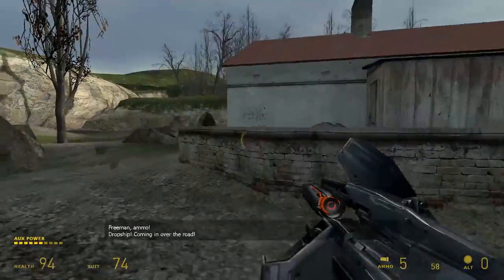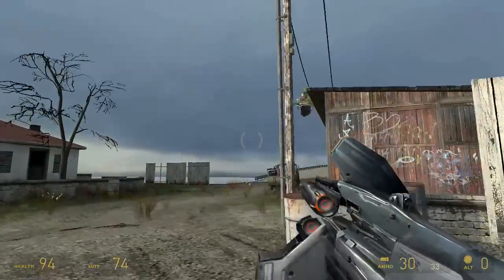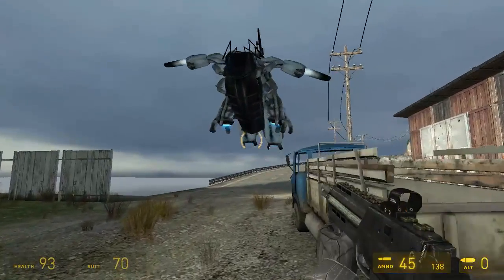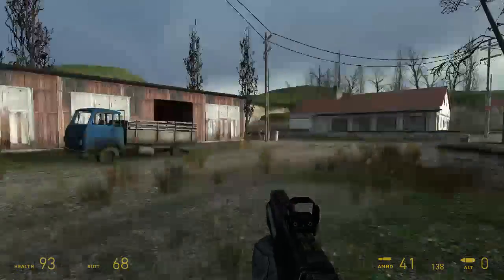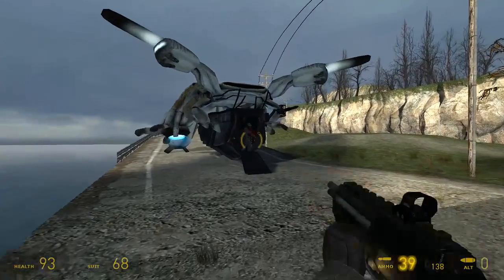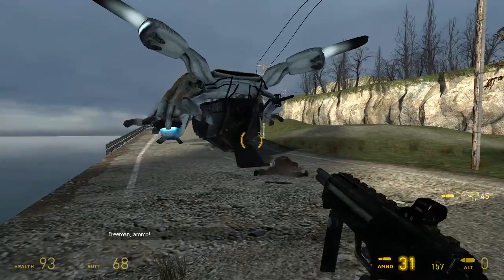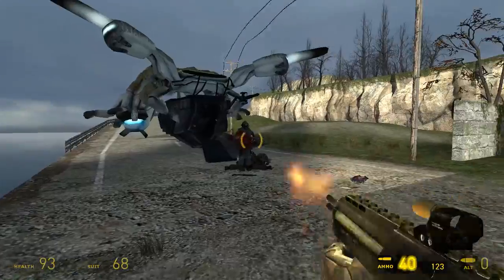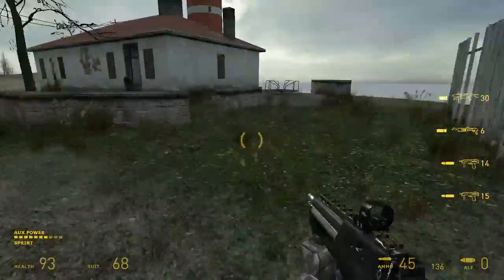They're coming in over the road from the dropship. Do I just have to hide until you drop? Yeah, I got ammo — they were just nice enough to give it to me. Incoming dropship! Shotgun ammo. Take some ammo.